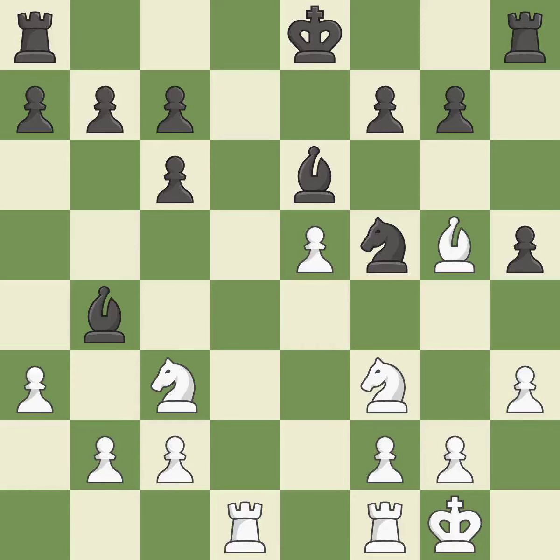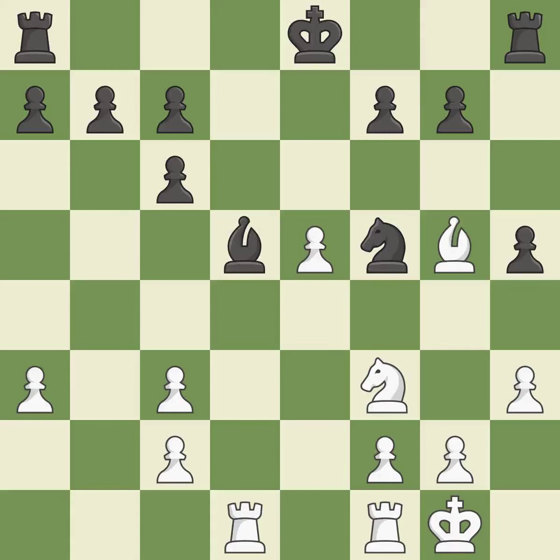This threatens to win a pawn — it is good. There were worse moves, but also something much better; it is an inaccuracy. This forces the opponent to double their pawns, which weakens their pawn structure — it is excellent. That's a decent move. This is not the best — it is an inaccuracy.